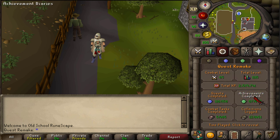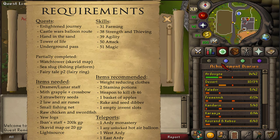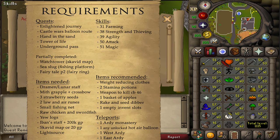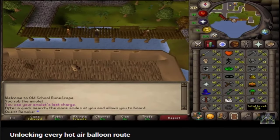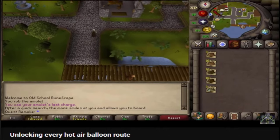Hi and welcome to my guide on how to complete the Ardoin Medium Achievement Diary. There are a whole bunch of quest, skill, and item requirements. Most notably, after you've completed the Enlightened Journey quest, you're able to unlock 4 different Balloon Routes.